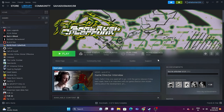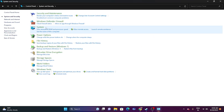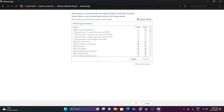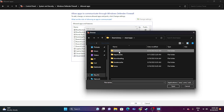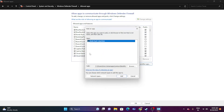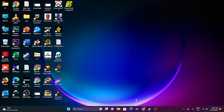Next, allow the game through Windows Security. Go to Control Panel, then System and Security, then Windows Defender Firewall, then 'Allow an app or feature through Windows Defender Firewall.' Find the game in the list and make sure both private and public checkboxes are selected. If the game isn't listed, click Change Settings, then Allow Another App, click Browse, navigate to the game's installation folder, and add it.